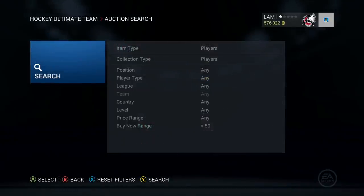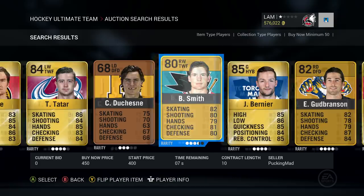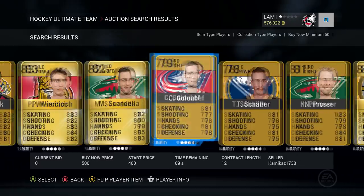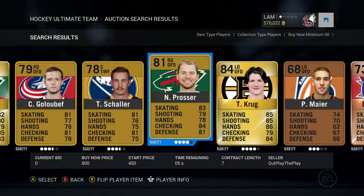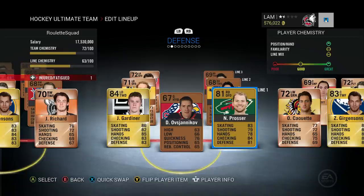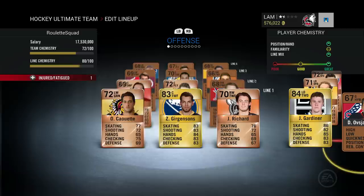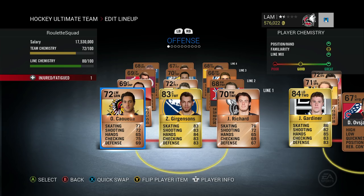Alright, we're choosing the 21st player now. Let's search it up — counting to the 21st result — his name is Nate Prosser. He's gonna be the next guy on our team. At least a gold player, I'm not gonna complain too much. Let's buy him and put him in the team. Our team rating went up by half a star after adding Nate Prosser. I'm throwing him into the first line left defenseman spot playing with Jake Gardner.